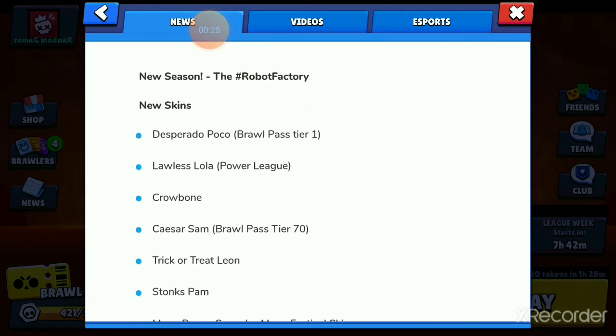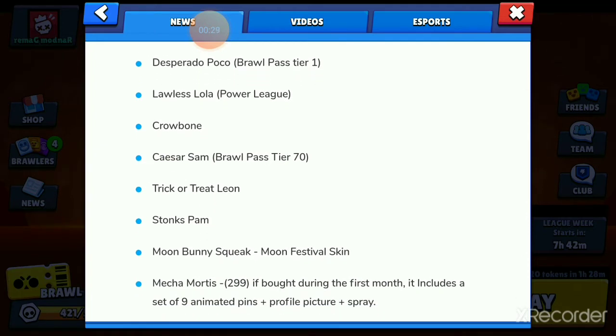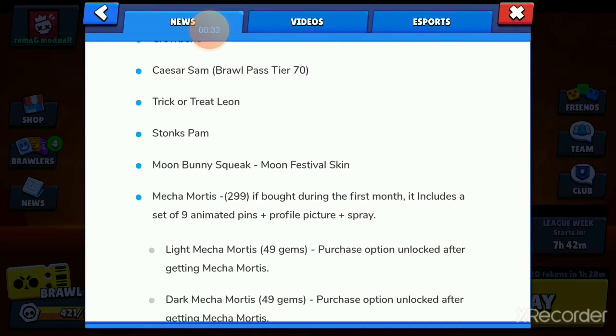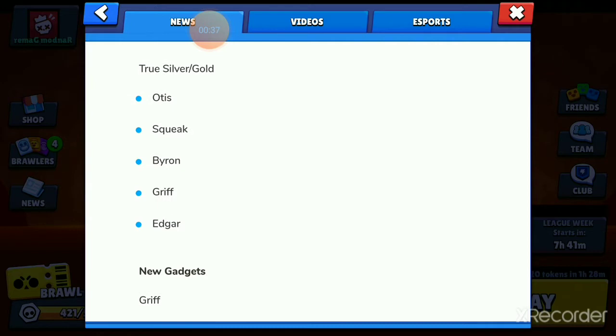New season called the Robofactory. First of all, skins: Desperado Pogo, Lola's Lola, Crowbone, Caesar Sam, Trick or Treat Leon, Stogs Pam, Moon Bunny Squeak, Mecha Mortis with light and dark variations, and True Silver and Gold Skins for Otis, Squeak, Byron, Griff, and Edgar.